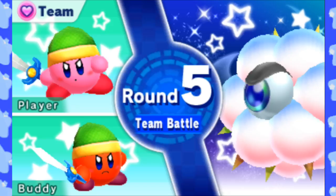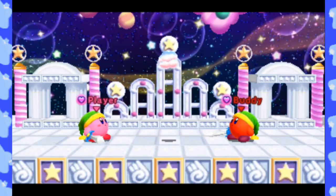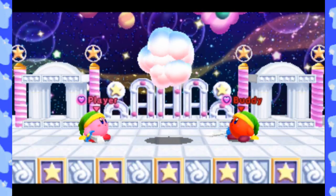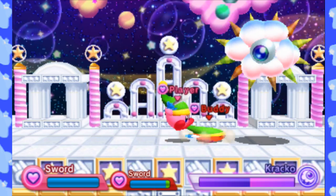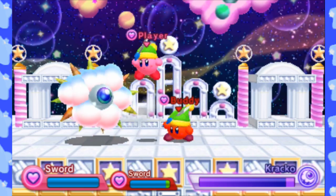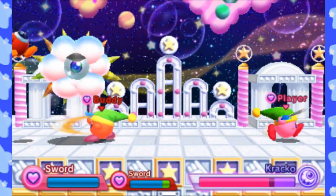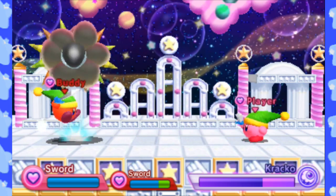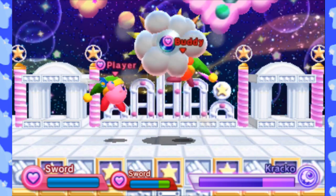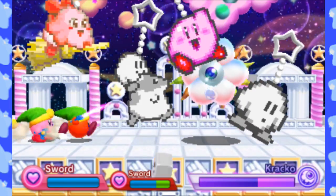Round five is always against Cracko. Not sure why, but they just felt like putting him in. As for the ghost mechanic, you can get technically stunned while you're a ghost. Also, if you miss, you have a bit of a delay before you can try tagging back in. When you're fighting on a team against Cracko, your buddy will always have the same ability as you, so make sure you know what you're doing.